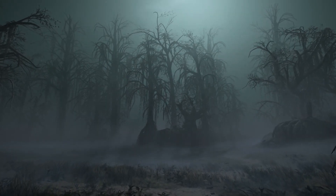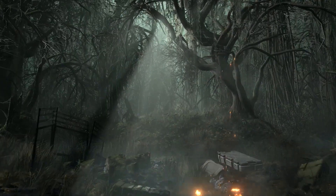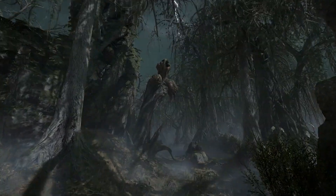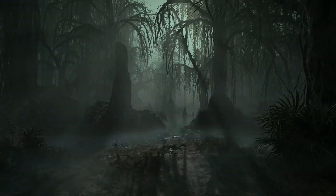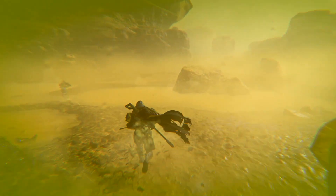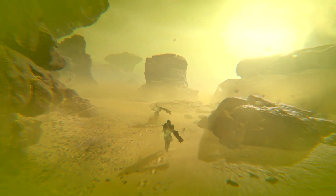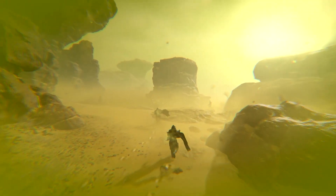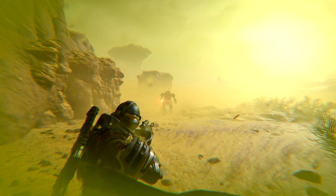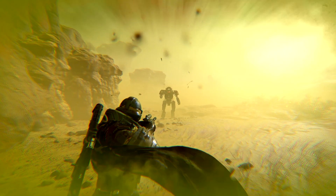We also have the new swamp planet, which is a spookier variant of the swampy jungle biome introduced with the Viper Commando war bond update. It's basically the same biome but with a different, spookier vibe. We also have acid storms, which temporarily lowers armor for both enemies and the player. So it makes you weaker but also makes enemies weaker — it gives and it takes. It's a pretty cool new environmental hazard to deal with.